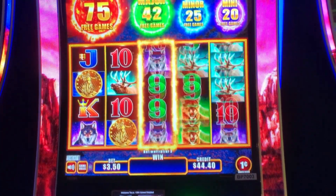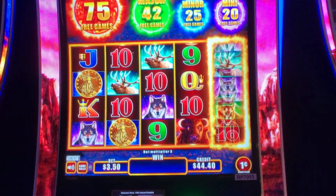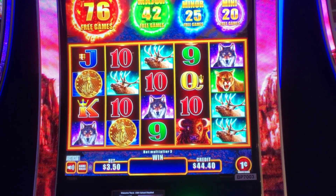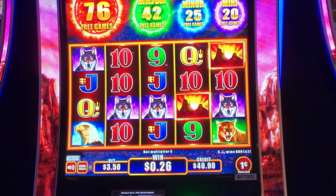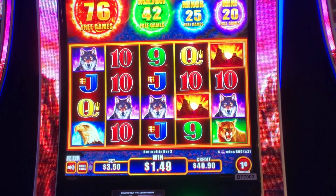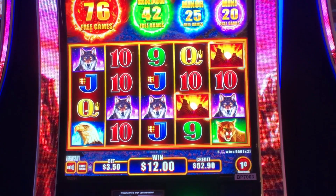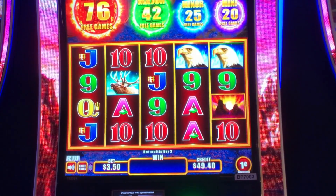Here we go — the wheel! Let's get it. It was right there. So it added — it was a random trigger? Is that random then? Yeah, that is so weird. We got five of a kind of the wolves. I wonder if it pops randomly. I think you have to spin the wheel or get the bonus with the wheel coin on it.